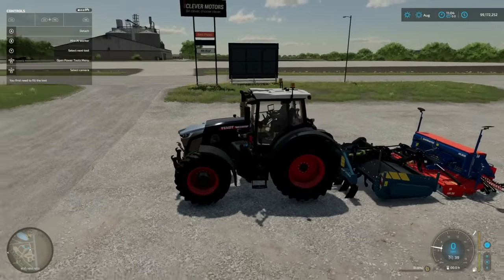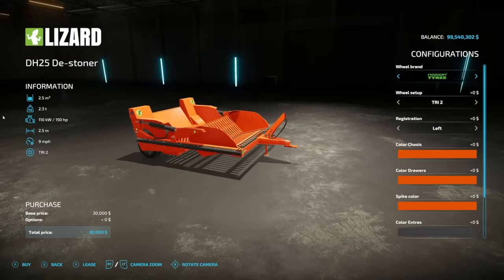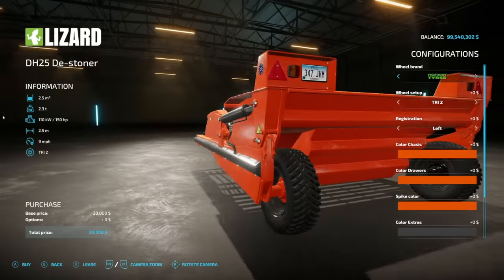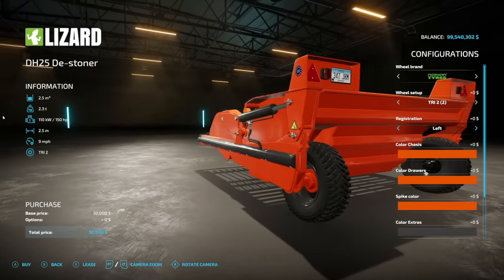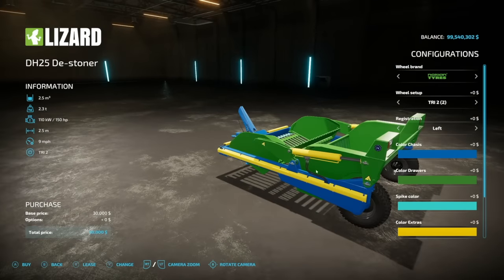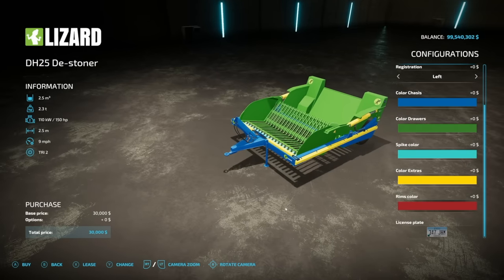Next we've got a stone picker: the Lizard DH25 from JM Garcia — there's also a PC-only version we'll look at later. It holds 2,500 liters of stones, weighs 2.3 tons, 150 horsepower, 2.5 meter working width at 9 miles an hour. Wheel brands include Nokia tires, Trelleborg, Continental, Michelin, Midas, and Vredestein. Registration left, right, or both. This uses the 82 Studio color palette — chassis, drawers, spike, and extras are all separately colorable, making this possibly the most customizable rock picker in the game.